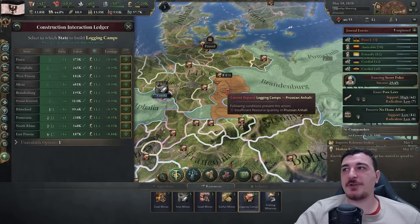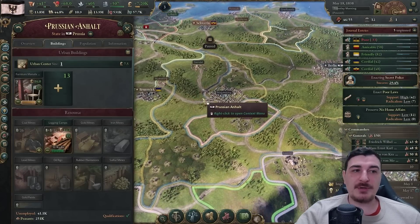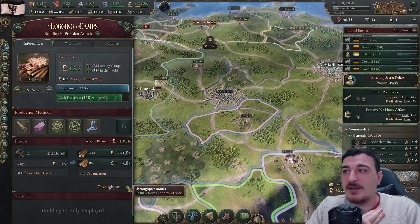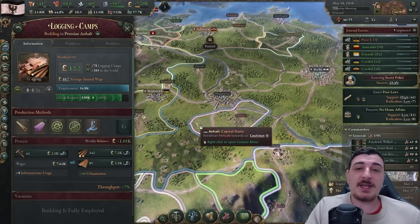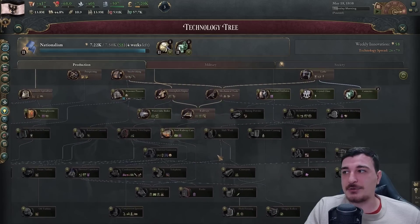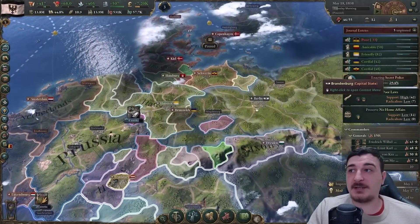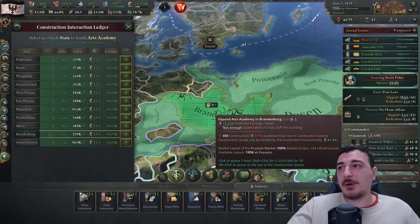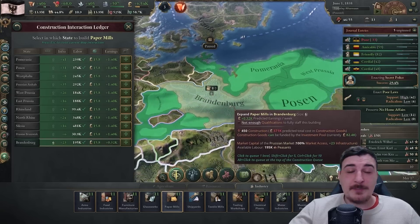Time to queue up more logging camps - I'm going to max out the ones in Anhalt to make it my main lumber-producing state. I'm doing this because I get throughput bonus from concentrating logging camps in one province due to economy of scale, which improves once I get mechanized workshops. Then later, shift work gives an extra 20 economy of scale, meaning an extra potential 20 throughput. Also setting up at least one arts academy in Brandenburg in case we have Austrian immigrants with artistic spirit.